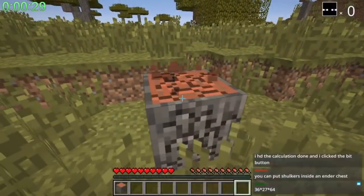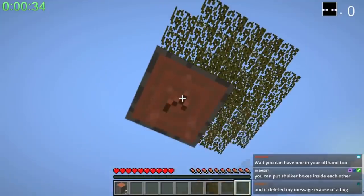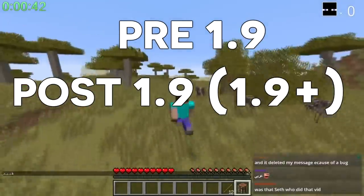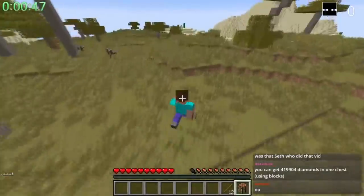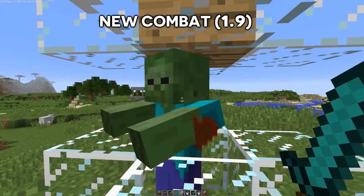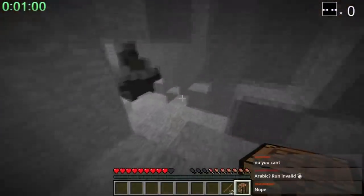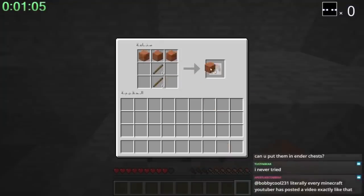Random seed speedruns are more interesting in that instead of using a specific seed, the speedrunner generates a random world every time, meaning they have to adapt to the situation and find what they need. The pre and post 1.9 distinction exists because Minecraft 1.9 featured lots of game-changing elements such as changes to combat mechanics, a modified ender dragon fight, new items like shields, and in even later versions, key structures like villages were changed — so many differences that they had to split into different categories.